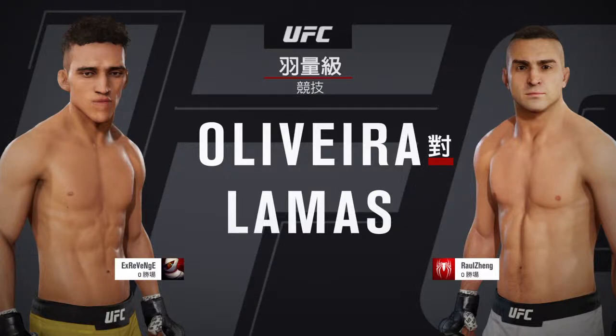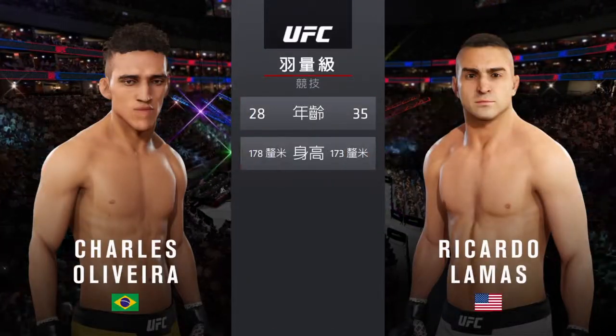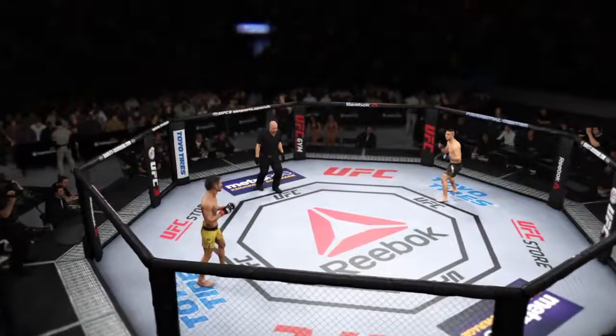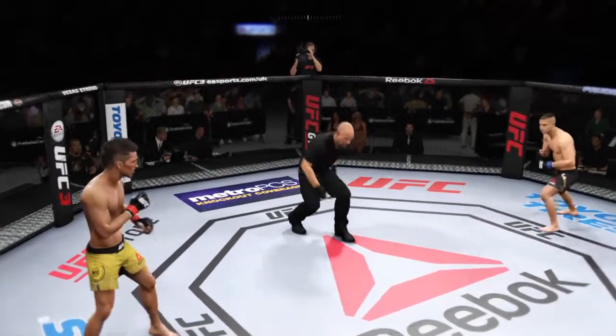It's Oliveira and Ricardo the Bully Locks. Now let's get to the tail of the tape for this featherweight tilt. Oliveira is 28. Round one underway.